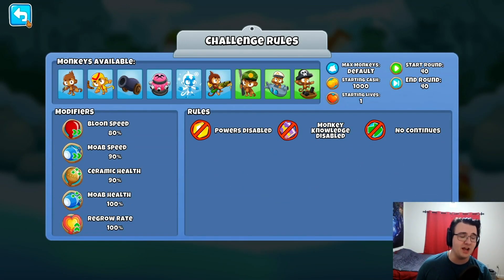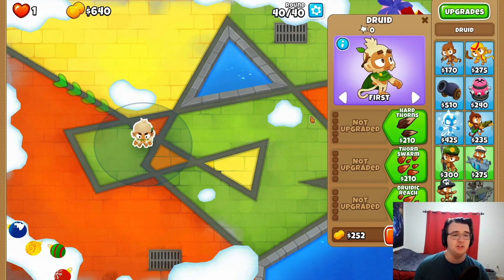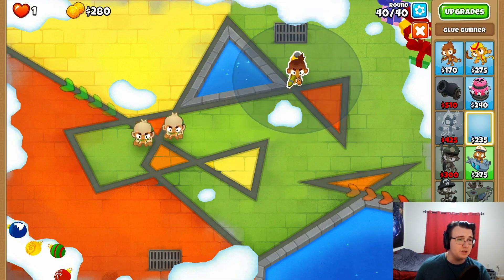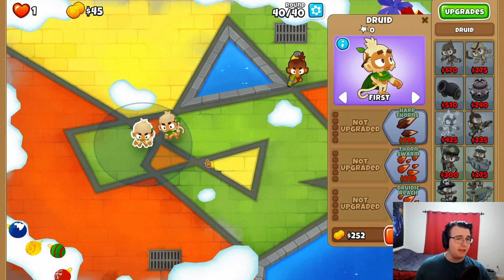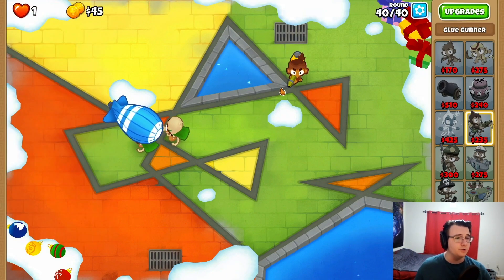To be fair, I've done a few challenges like this, but I haven't done one in a while. What I figured out was that druids are actually very good at Moab damage — just base druids. They're probably the best DPS out of any cheap tower for beating Moabs. And then coming back, I believe a 2-0-1 glue was the plan.